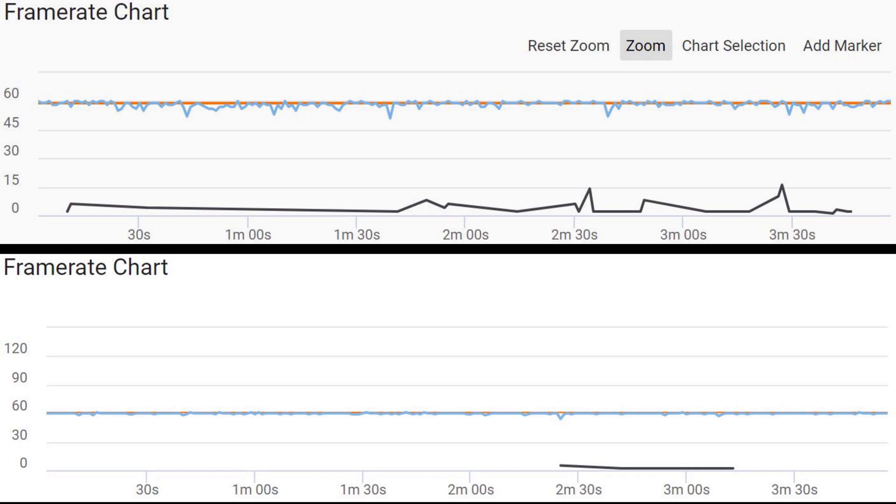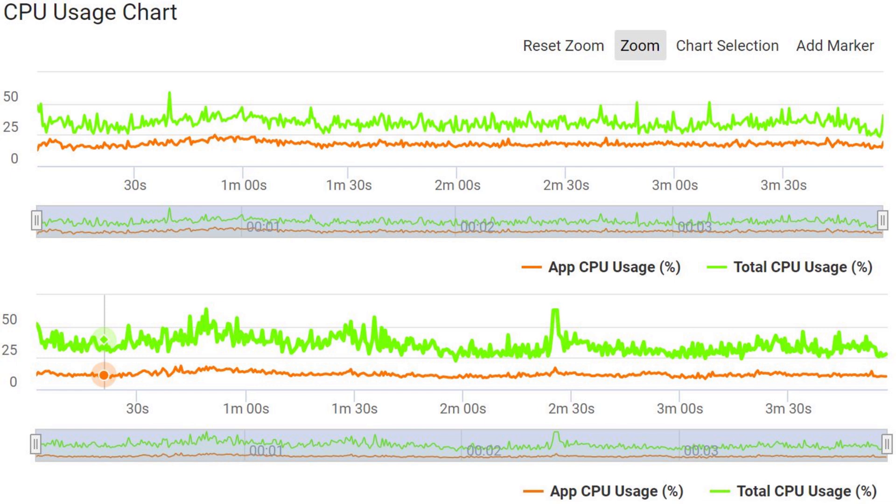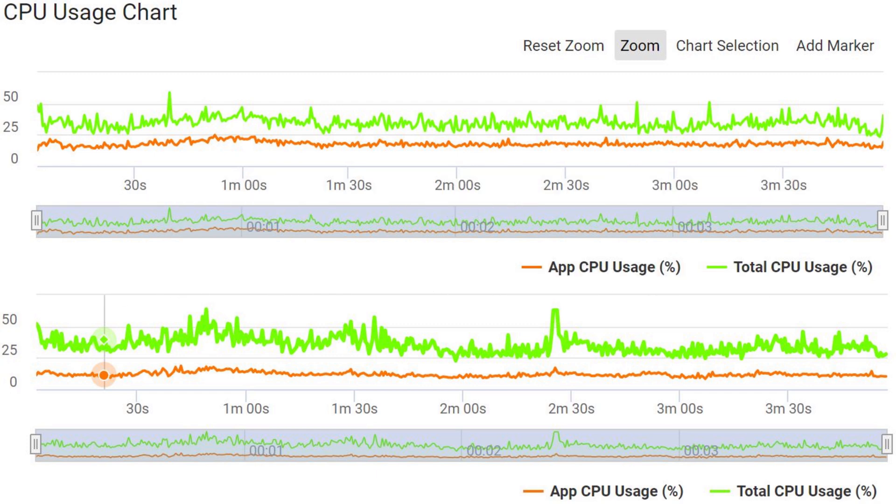Let's take a look at the frame rate chart. Although the scales are slightly different, you can see quite clearly the Snapdragon is almost a straight line across the whole of the 60fps. The Exynos is a bit less straight but more or less 60, with an average of 59, so it isn't too bad. But you can see the difference — even with power save mode turned on, the Exynos is still behind GPU-wise in these settings. In PUBG the Exynos is more CPU-utilized than the Snapdragon, so it's working harder but sadly isn't producing as good results.